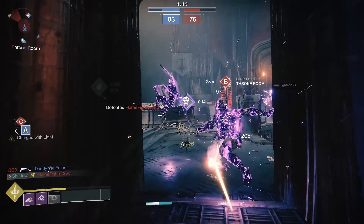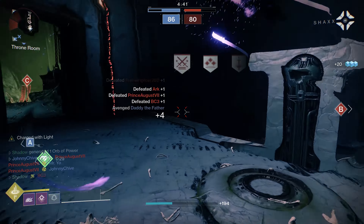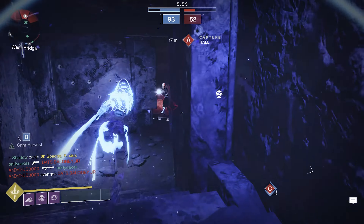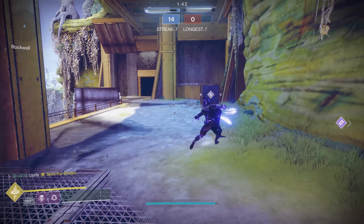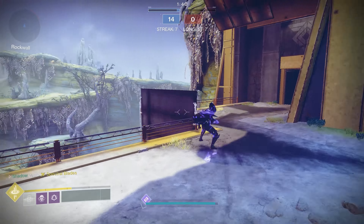Using it correctly means jumping before light attacking to move faster, always using the heavy attack to go back invisible and take less damage, and using the invisibility to sneak up on opponents instead of rushing them head on. Under no circumstance should you ever look like this while using Spectral Blades.